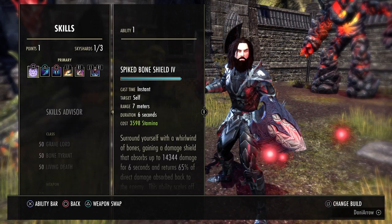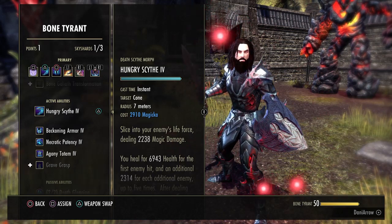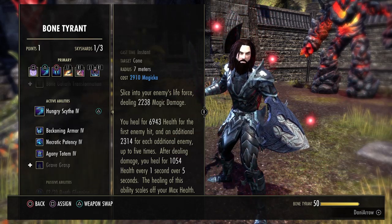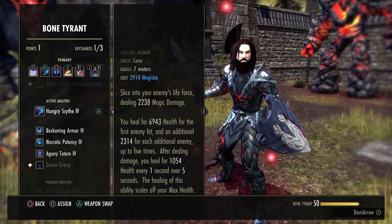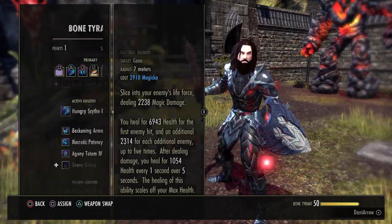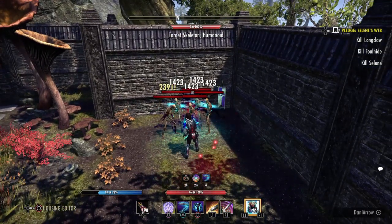Next up is Hungry Scythe from the Bone Tyrant skill line. It starts out as Death Scythe and you morph it to Hungry Scythe. You slice into an enemy dealing around 2,000 magic damage, but mostly this is our burst heal. You heal for 7k health for the first enemy hit, an additional 2,300 for each additional enemy hit up to five times, and after dealing damage you heal for 1k health every one second over five seconds. This healing ability also scales off max health — which is again why we want to be over the 45k mark, going close to 50k. The bone shield looks like a spike shield; when you get hit, you hit back with some of the absorbed damage. The scythe is a really big burst heal.